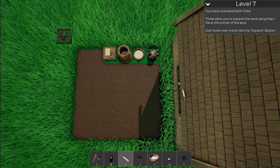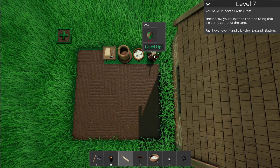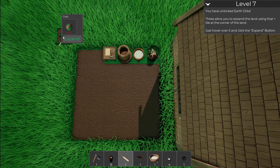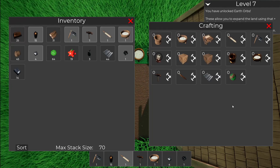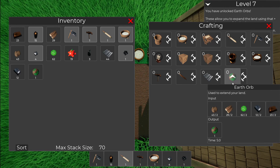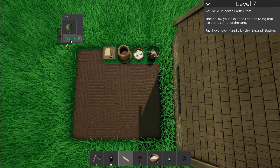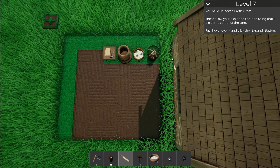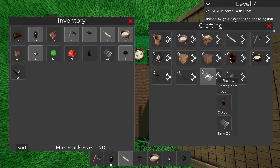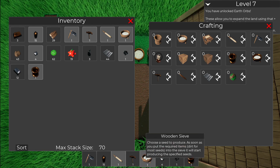Let's see, we're going to level up — we got everything we needed there. Now we can make the geo globe things, which are what you use to unlock more areas. If you unlock the earth orb, this will allow you to expand the land using the plus tile to the corner. Just hover over it and click the expand button. We have everything we need to make one. There we go — we'll have this done in like five seconds. This costs exponentially more every time you use it, so next time it'll take two, then four, something along those lines. Let's expand! Our entire little farm operation has opened up a little bit.